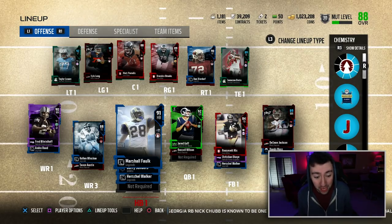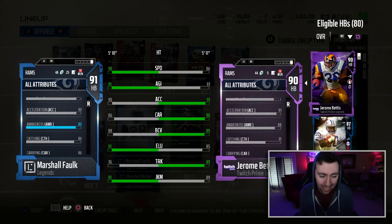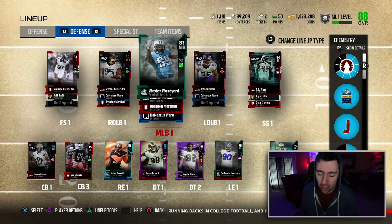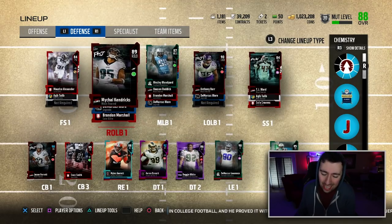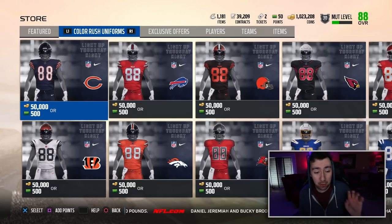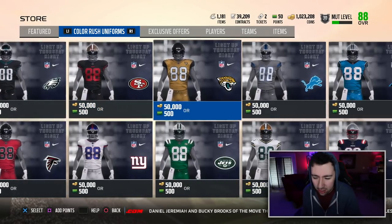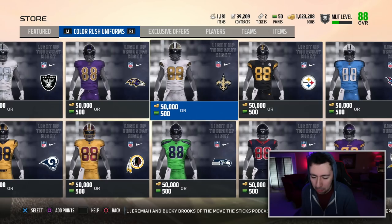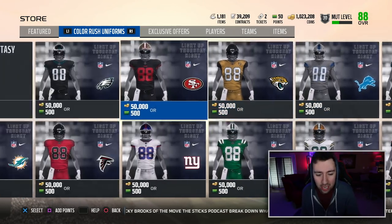I picked up 91 Marshall Falk for this video because he is very good at catching — 86 catching, and his route running is nice too. Our defense is solid: defensive line very nice, linebackers good, safeties okay. They also released new color rush uniforms — about 50,000 coins or 500 magnet points — and you can do certain sets to get them too.